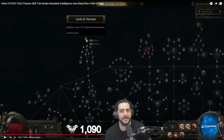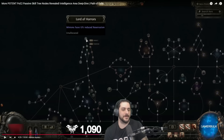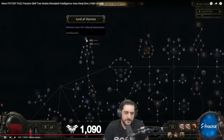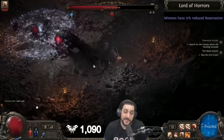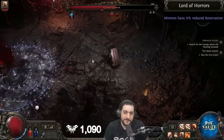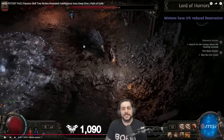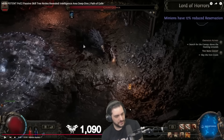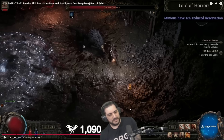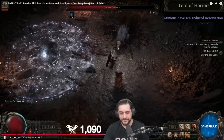This will very likely be one of those situations where you have to go to this node if you play minions — it makes minion skills have 12% reduced reservation, so you can either use more of them, invest less into spirit, or use any excess spirit to reserve other powerful skills. The entire cluster here is good, which is exactly the problem — and the appeal.